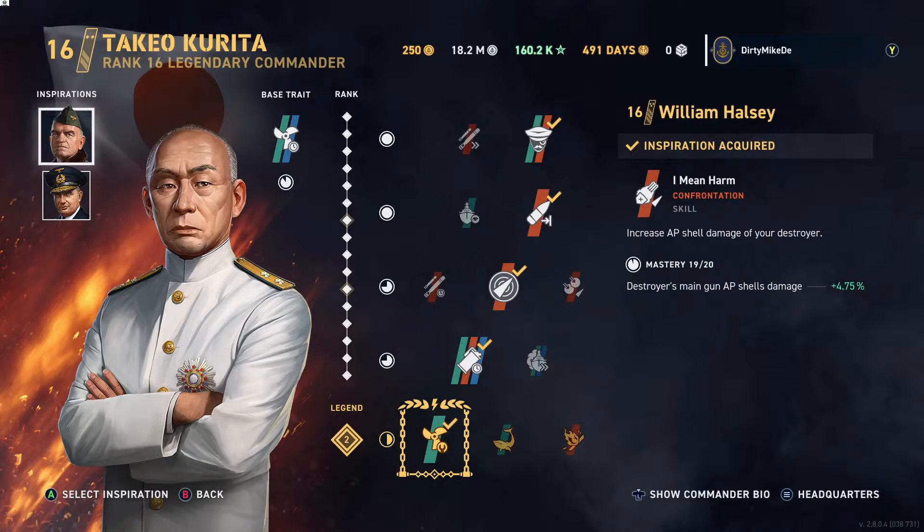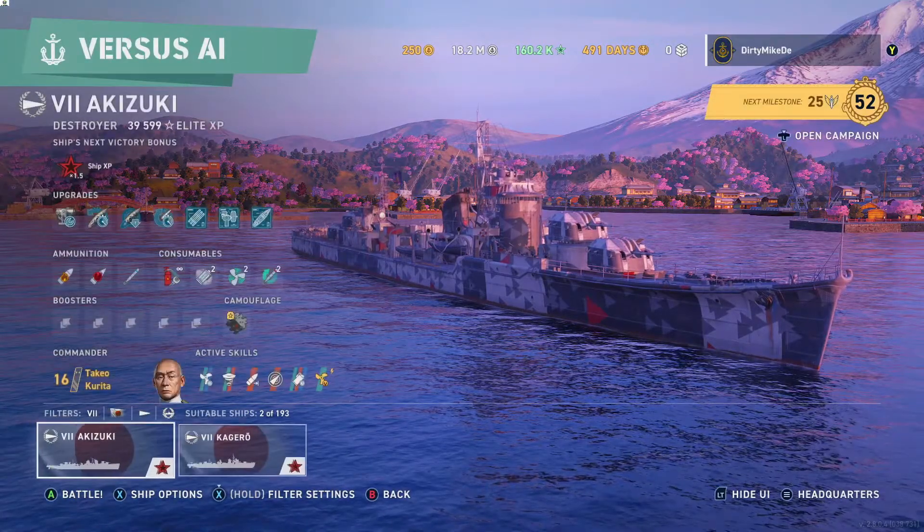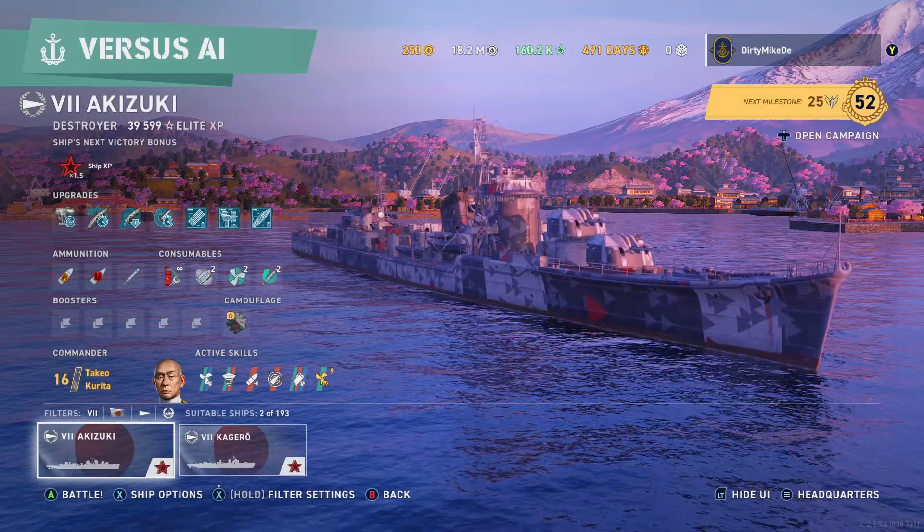The second inspiration has changed a few times. I had Mordoff on but the 0.1-second difference it makes isn't a big deal, so I'm going with Halsey. I may even change to Gurn for the pen. This commander setup will keep tweaking a little bit. Alright guys, I'm going to throw in a quick AI game and I'll try to talk my way through the battles.